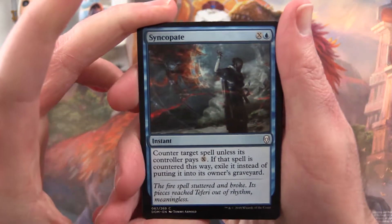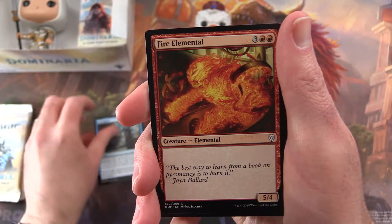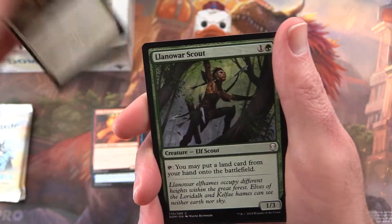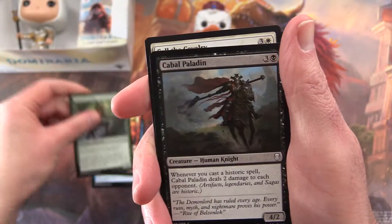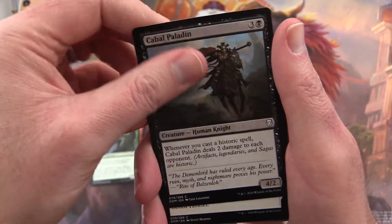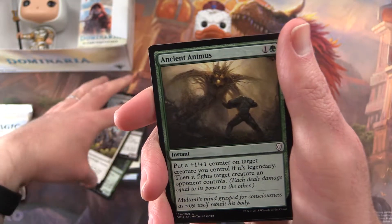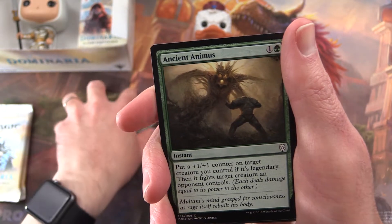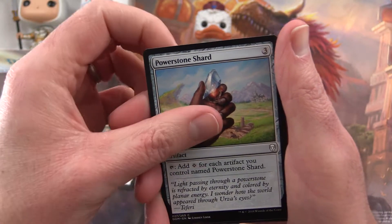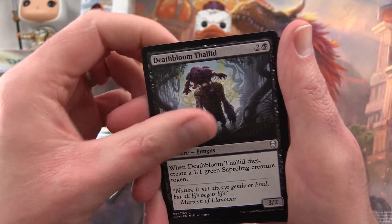If Howard does terrible we may well exile him. So we start off with Syncopate, Fire Elemental, Dub, Lenoir Scout — and I like that pull. This guy did this last time. Cabal Paladin, Call the Cavalry, Ancient Animus. And we have a pile arrangement issue here. Power Stone Shard, Unwind, Deathbloom Thalad.